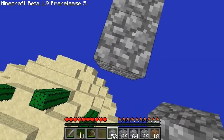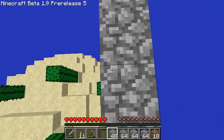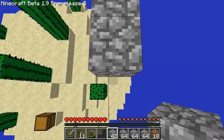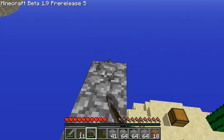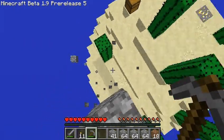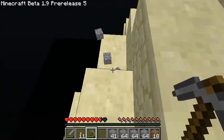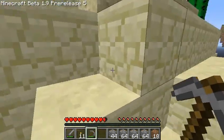Oh, there's a chest! Also, it looks like a nice little fall. That's okay. I don't know why I keep going this way — I'm going to jump down, not dig myself down. Well, it's okay, it's just a little bit of fall damage.